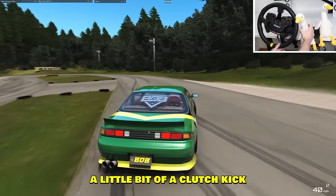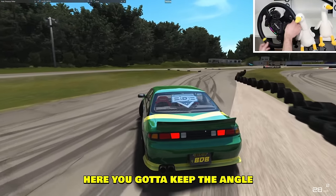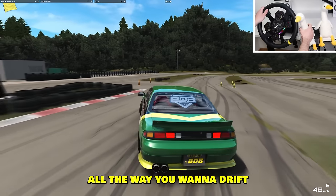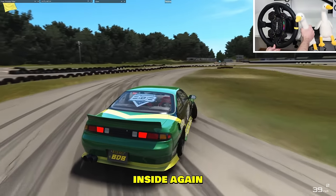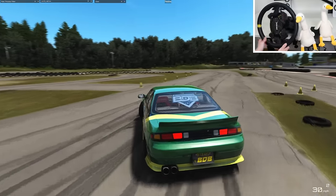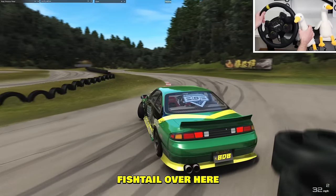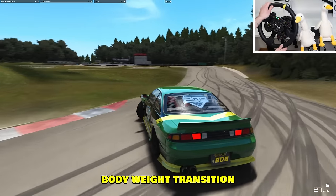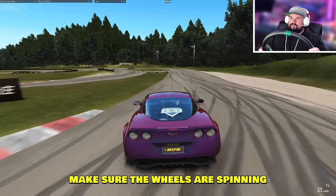Yeah, absolutely. Over here you can already get sideways — a little bit of a clutch kick. Keep it nice and wide, try to avoid the inside a little bit. Keep the angle very humble — very little angle. The handbrake will help at the very end to get you sideways. You want to drift all the way — you don't want to stop drifting at any point. Now go inside, then extend, inside again, outside, then back inside. It's kind of like the racing line. Make sure the wheels are spinning at all times, unless you pull the handbrake.